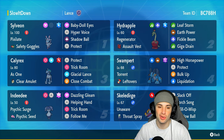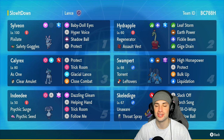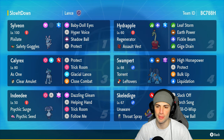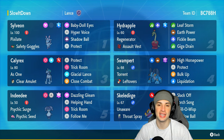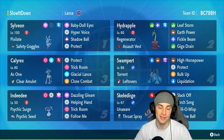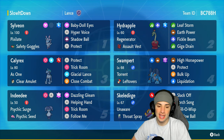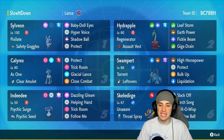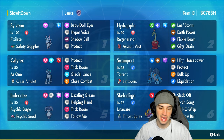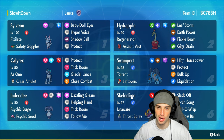Calyrex is our restricted Pokémon with Clear Amulet, Protect, Trick Room, Glacial Lance, and Close Combat — another solid moveset. Swampert is in our fourth slot, a Hoenn starter I love, running Torrent, Leftovers, Poison Tera type, High Horsepower, Protect, Bulk Up for attack and defensive boosts, and Liquidation. Our final two are Indeedy and Skeledirge, with Skeledirge using Throat Spray for big damage and Indeedy providing Trick Room support.